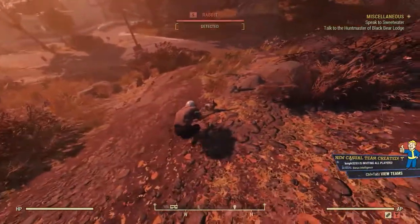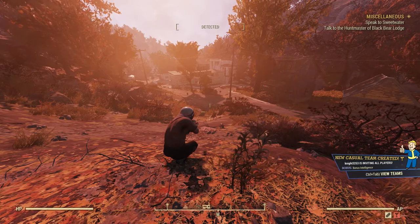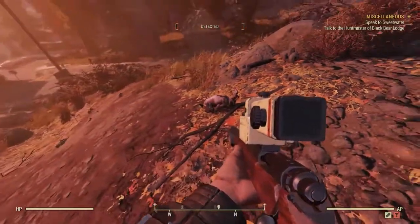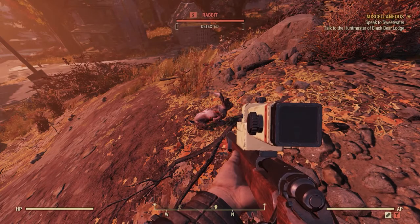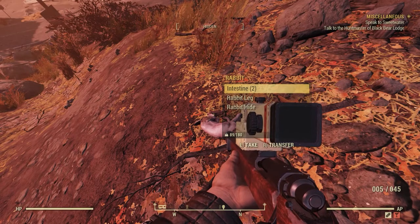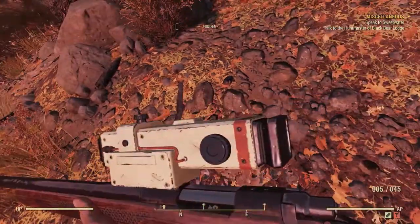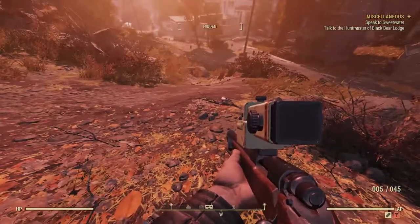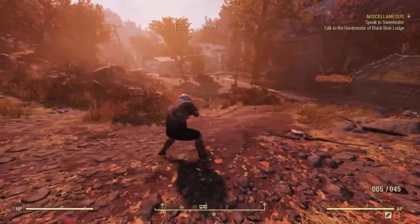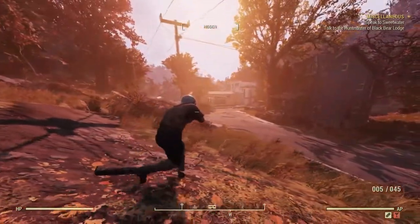Switching to first-person mode — you can do this by hitting the middle mouse button. The Alt key performs a melee attack, though it applies minor damage to your weapon that will need to be repaired at a workstation. After killing a creature, always collect from it — scrap can be found all over the world and on every creature you kill. You never know what they might drop, and it can always be broken down into materials stored in your stash.